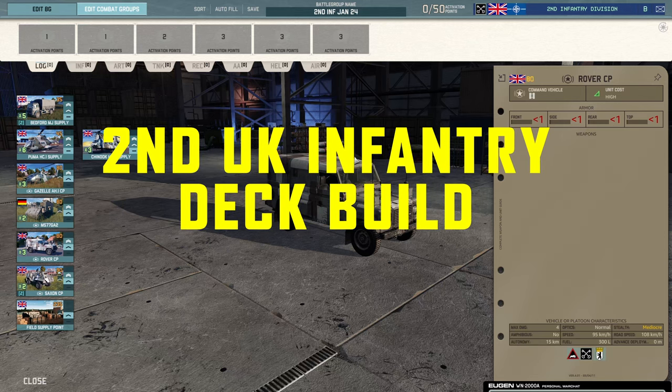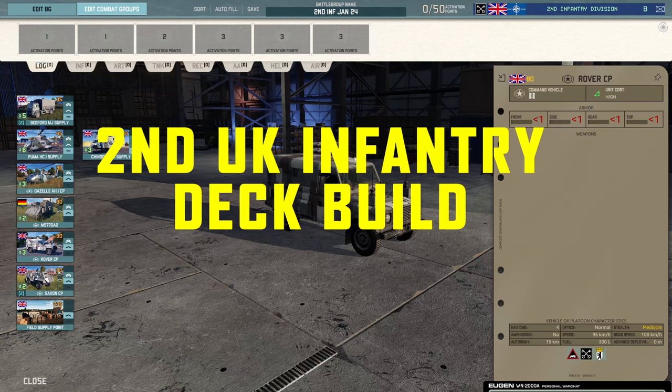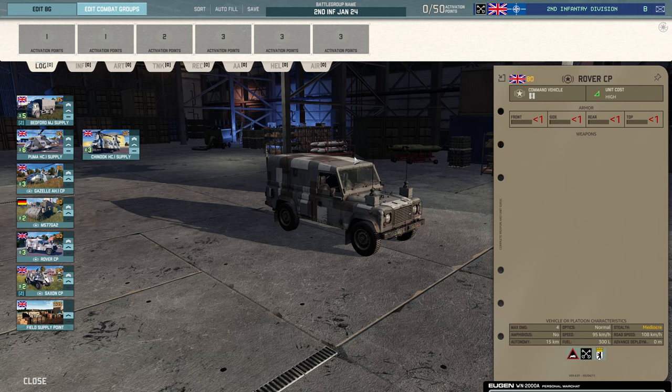Hi everyone, Bandana here and welcome to another deck build. Today we're doing the 2nd Infantry. We've already kind of looked at this if you've seen the video I did on the veterancy system. I figured this was a good one to do next after we've done a packed one, so we'll have NATO today. Second Infantry — it's all about the SAS. We'll get to that in a minute.